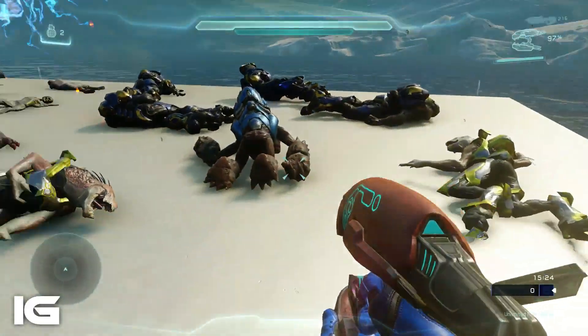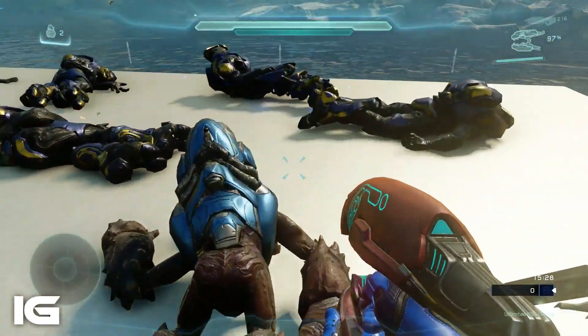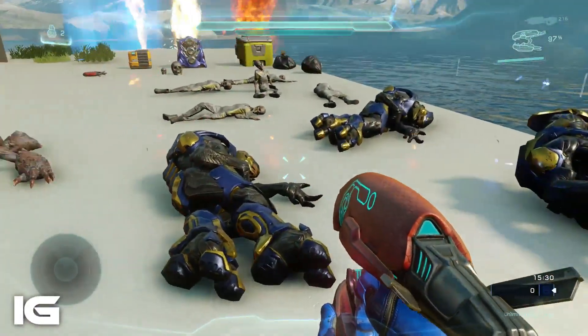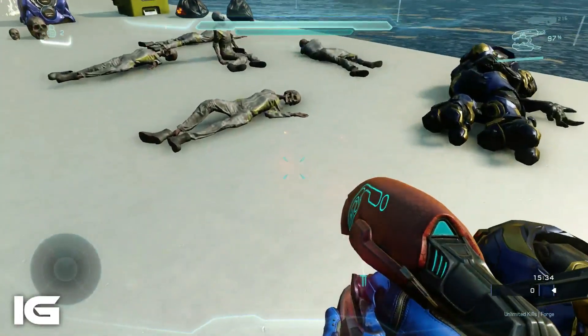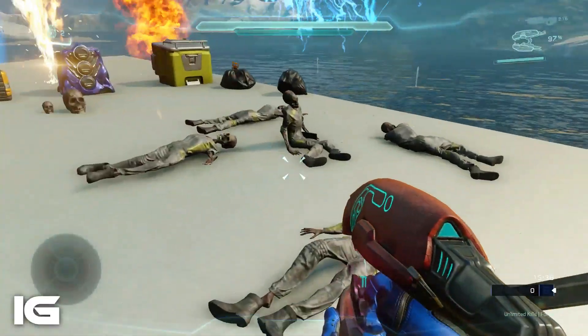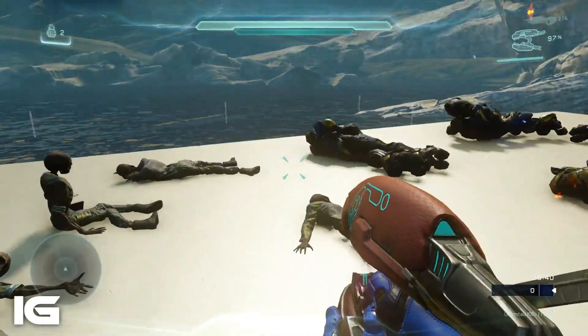Over here are the brand new dead bodies that they have added — the Jackal, Grunt, and Elite. If you listen closely, there's insects, and you can see on the screen that there's actually insects flying around. These are actually Forerunner little bitty bugs, and over here is just the default flies and stuff like that, which is also included in this DLC.